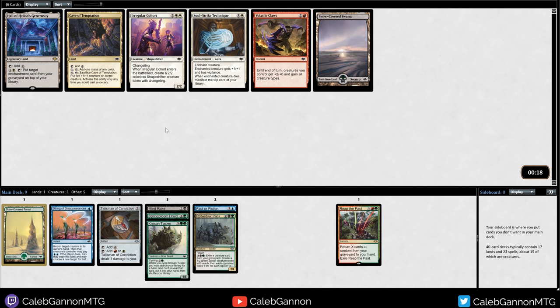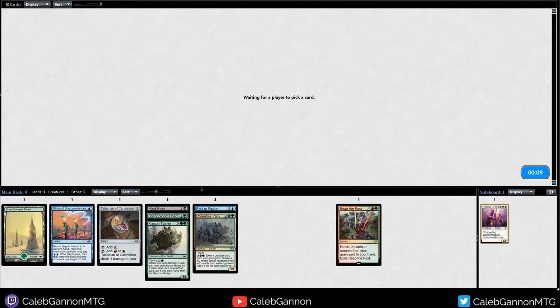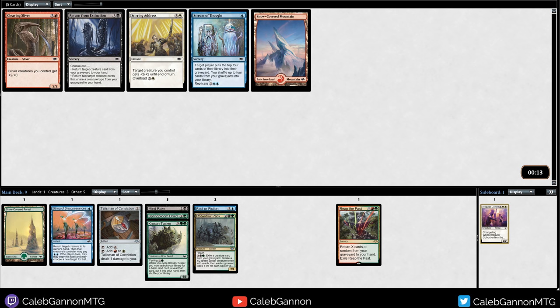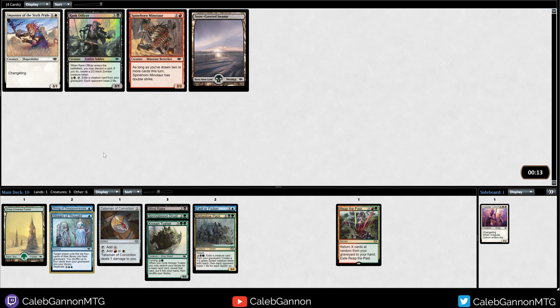That is an exceptionally late Irregular Cohort. I'm not in love with Cave of Temptation, so I'm going to take the very good card, though it is two of the colors we're currently not in. Stream of Thought is a very good late game win condition. I think my last draft I played a lot of these. I don't think you actually need that many - probably two is good enough.